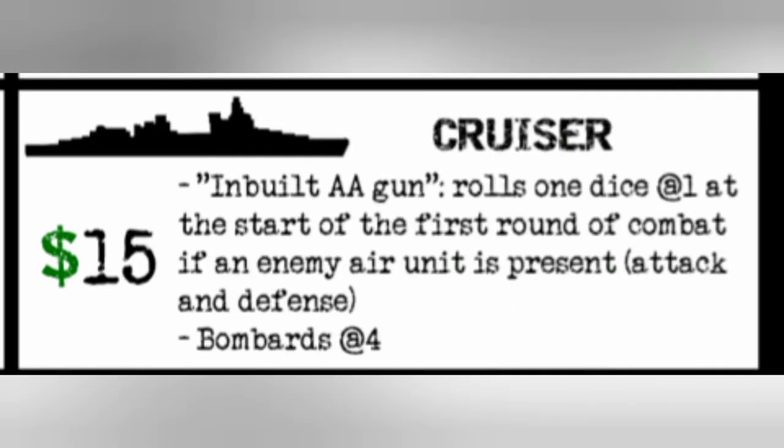The cruiser costs 15 IPCs and gets to fire one preliminary AA shot at the beginning of the first round of combat if one or more enemy air units are present. This works on both attack and defense — if it rolls a one, the enemy must remove an air unit immediately. This cruiser also gets to bombard at four or less.